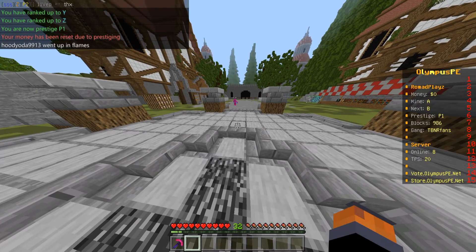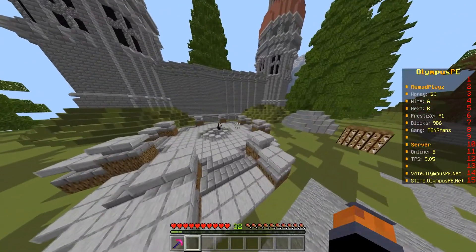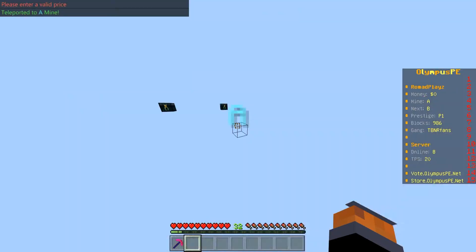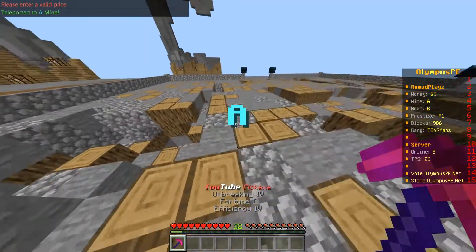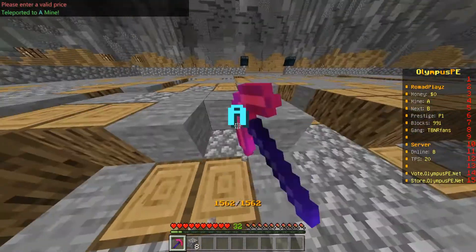Your money has been reset due to prestige — oh no, I lost all my money! But we prestiged. Let's do /mines and go back to A. As you can see we can mine and we get boosted money when we sell.